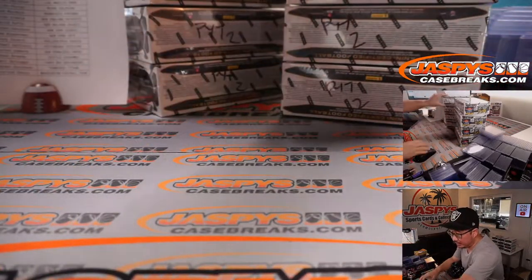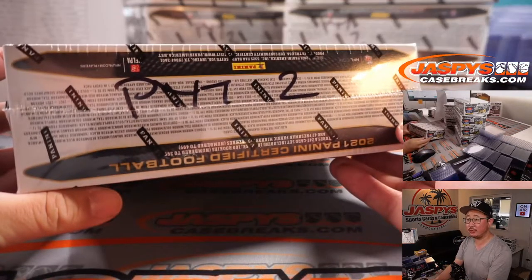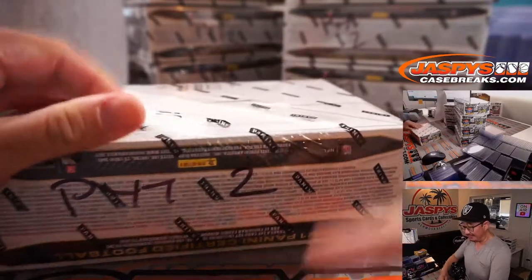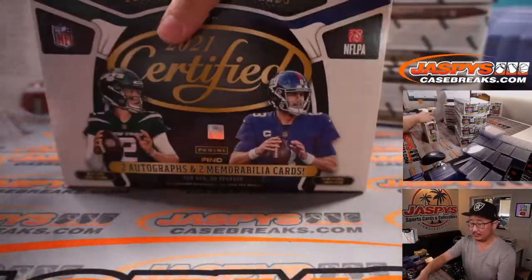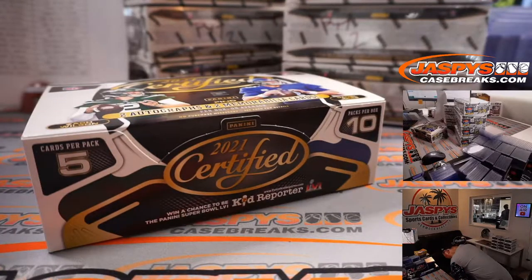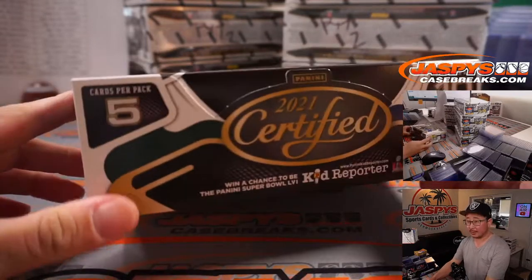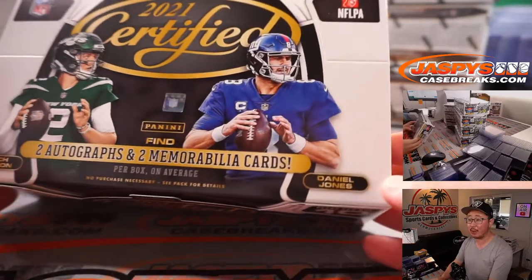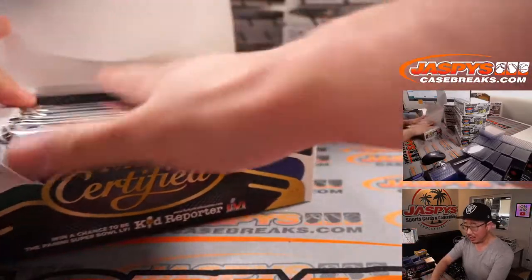Remember we marked all the boxes PYT2 so we all know they're from the fresh case — from the same case, that is. Let's see what we got. Five cards per pack, ten packs per box, two autographs and two memorabilia cards per box on average.